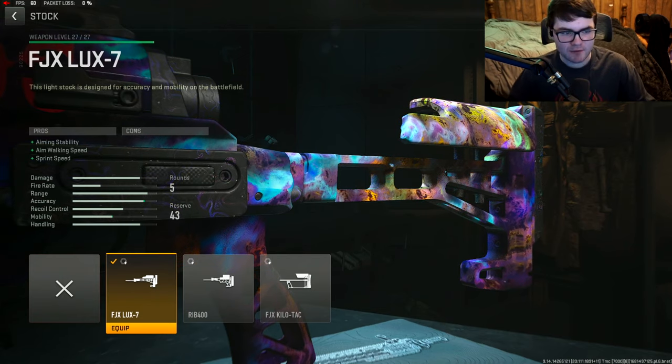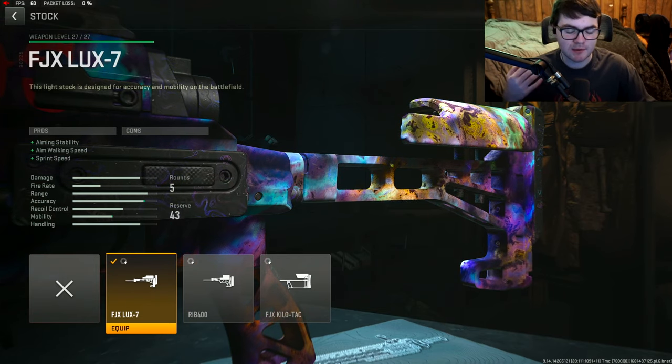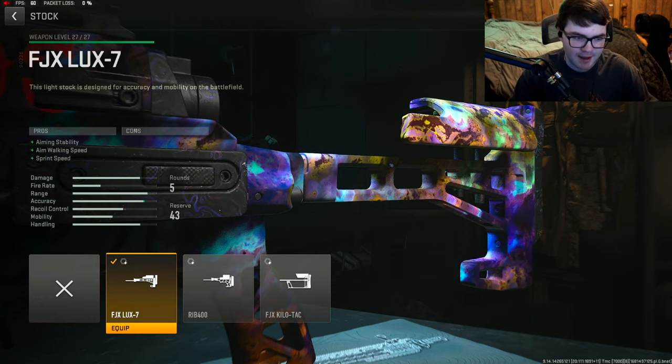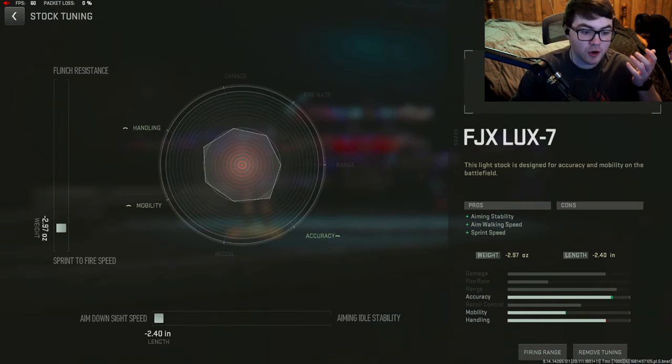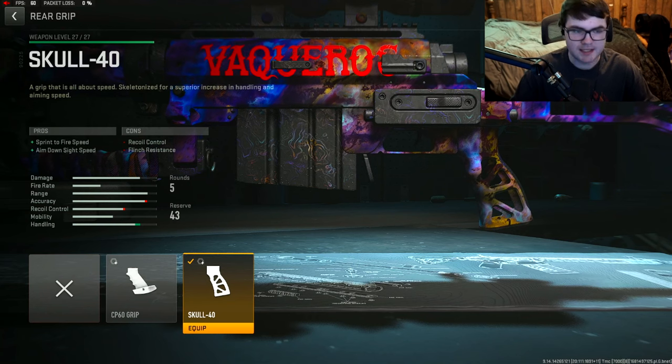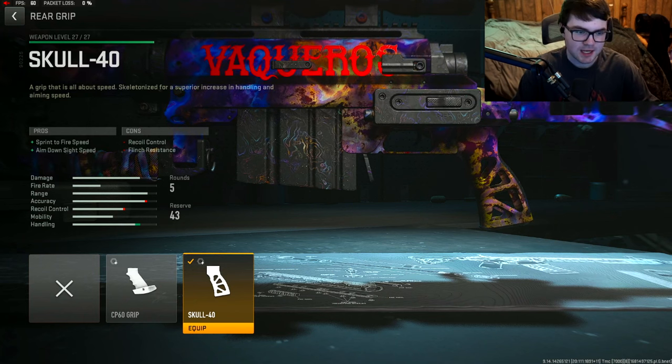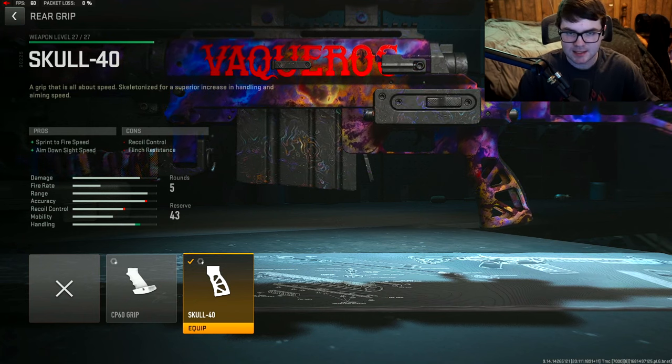Next up is the stock, the FJX Lux 7. We built this gun for ADS time, and while this stock primarily helps with aiming stability, aim walking speed, and sprint speed, if you go into tuning you can actually tune it for sprint to fire speed and ADS time. Tuning: negative 2.97 for sprint to fire speed and negative 2.40 for ADS speed. Last attachment is the Skull-40, the best option for sprint to fire speed and ADS time. Tuning: negative 0.77 for ADS speed and negative 0.39 for sprint to fire speed.